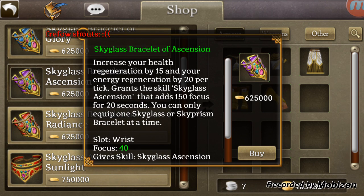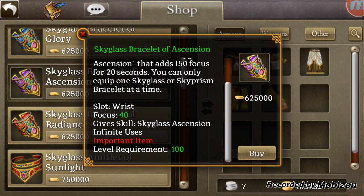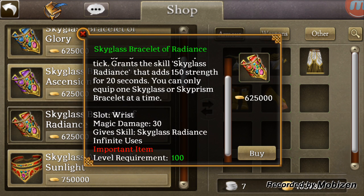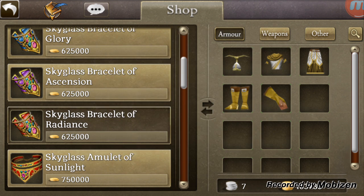We're still in the level 100 gear. This is the only one that I know of that is both the same stat — it adds focus and a skill that also adds focus. And then here we have the strength one, which also adds damage, only this is magic damage instead of heat.